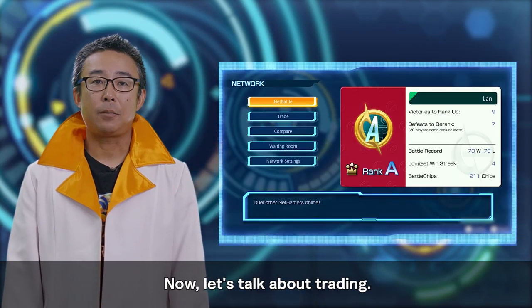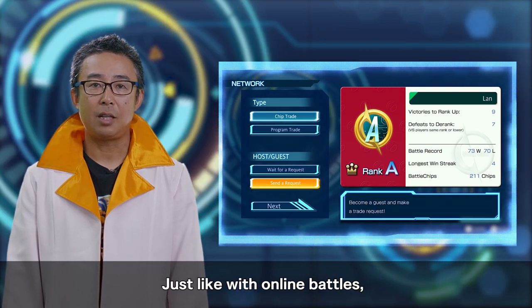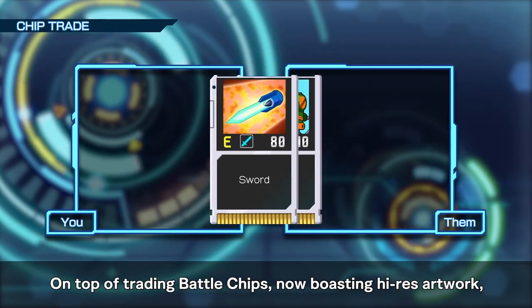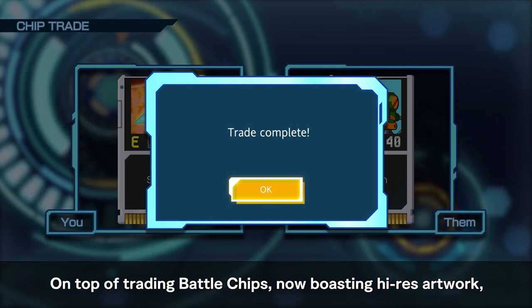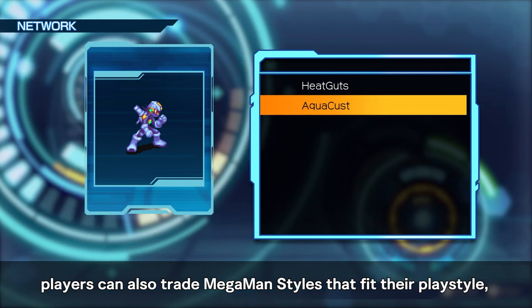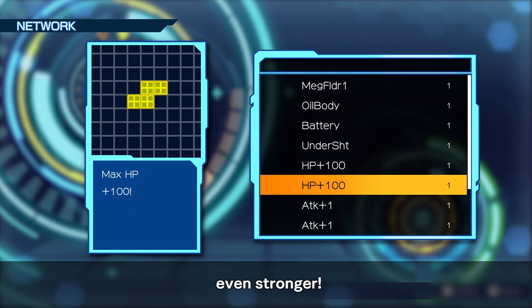Now, let's talk about trading. Just like with online battles, players can conduct public and private trades. On top of trading battle chips — now boasting high-res artwork — players can also trade Mega Man styles that fit their play style, as well as Navi customizer programs to make Mega Man even stronger.